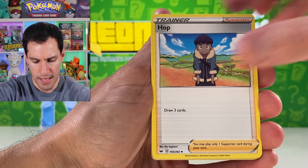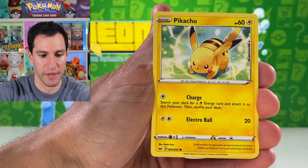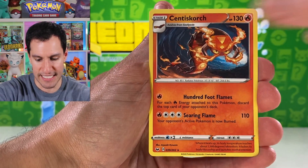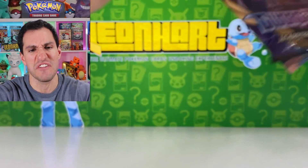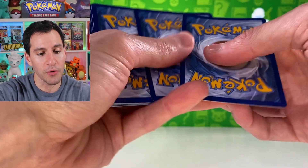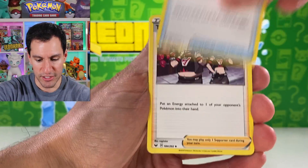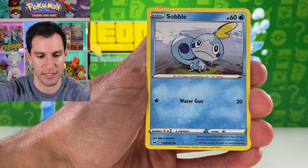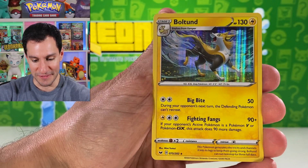Fighting energy, water energy. Hop, Dodrex, Potion, Hoothoot, Scorpenny, Pikachu, Sinistea, Wooloo, Roselia, and a Centiskorch. I can just feel something coming that's going to be amazing. Water energy. Energy Search, Team Yell Grunt — very nice full art — but it's not too valuable. Pincurchin, Blipbug, Krabby, and an Erika's Hospitality hyper rare.